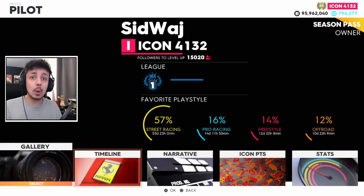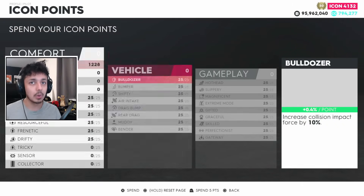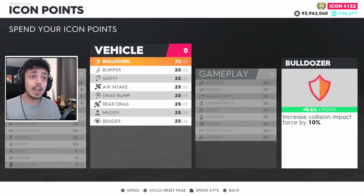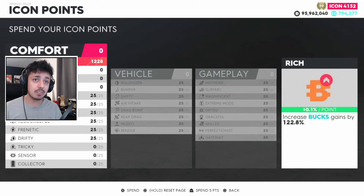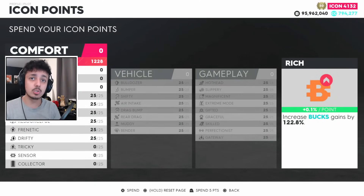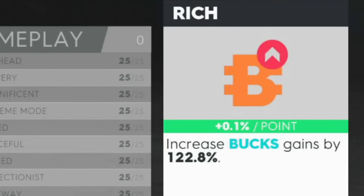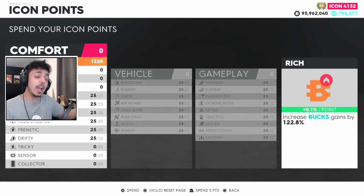First is icon points. Every single icon level, you get an icon point. Eventually, these two get maxed out and then every third icon level, you get one for comfort. In comfort, the best you can do to earn more money is put all of your icon points onto rich — which increases bucks gained by a percentage based on how many you put on.